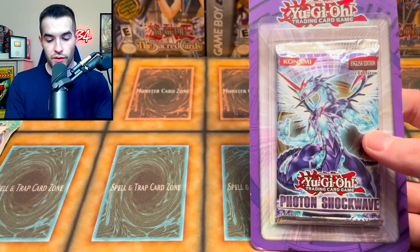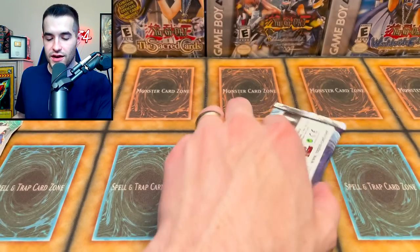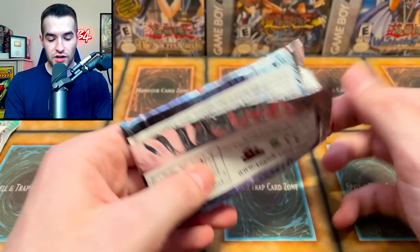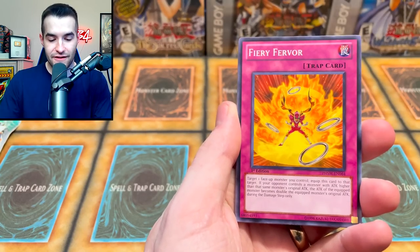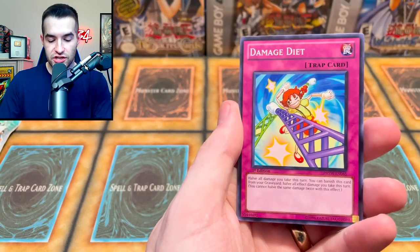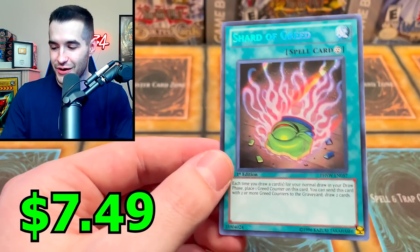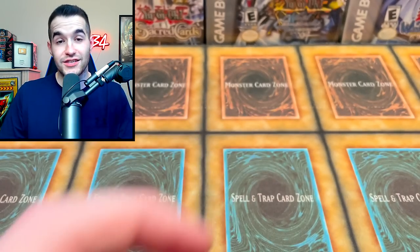Two more packs: Duelist Genesis and Photon Shockwave. Duelist Genesis is the only unlimited one — first edition is really hard to get and they don't even make booster boxes of it, which is weird. Let's start with Shockwave — give us a Ghost Rare! We pulled Naturia Marin, Fiery Fervor, Manila, Walkover, Ego Boost, Damage Diet, Evil Sword Pelta, and a Secret Rare Shard of Greed. Not really a card anyone's using, but still cool to get a Secret Rare.